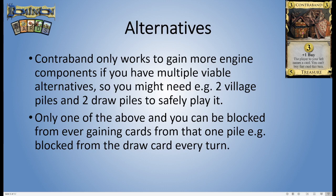Contraband only really works to help you get more engine components if you have multiple viable alternatives available, so your opponent can't completely shut you out from one particular type of card. You might need like two village piles and two sets of terminal draw piles in order to safely play this. Because if you've only got one of those two things, your opponent can just name that one thing — like if there's only one draw card in the game, they just name the draw card every turn and you can't buy any more. You really need a lot of alternatives for Contraband to be viable.